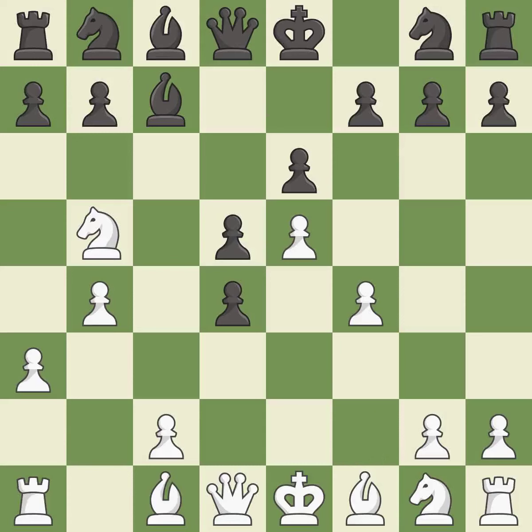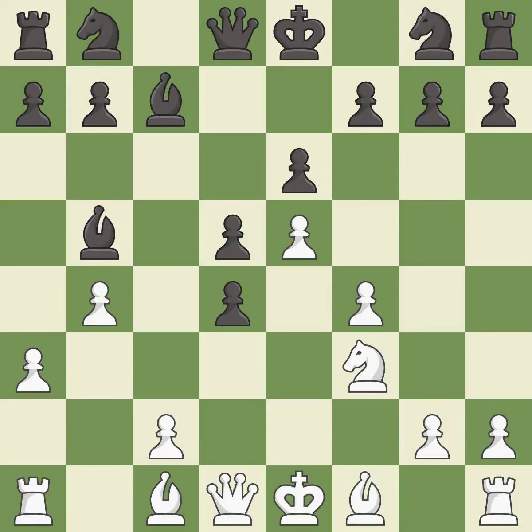Bc7 retreats the attacked bishop and attacks the pawn on e5. f4 takes space on the kingside and supports the e5 pawn. Bd7 develops the bishop toward the center and attacks the knight on b5. This activates a knight by developing it off of its starting square. After all captures, this is an equal trade.